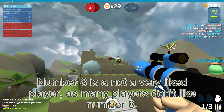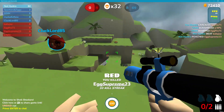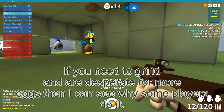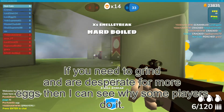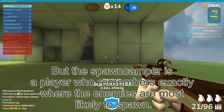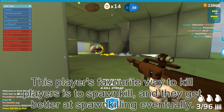Number 8 is not a very liked player — because number 8 is the Spawn Camper. This is the same kind of player who is trying to get as many kills as possible in a single game. You need to grind and are desperate for more eggs. A Spawn Camper is a player who remembers exactly where enemies are most likely to spawn. This player's favourite way to kill enemies is a spawn kill, and they get better at it over time.